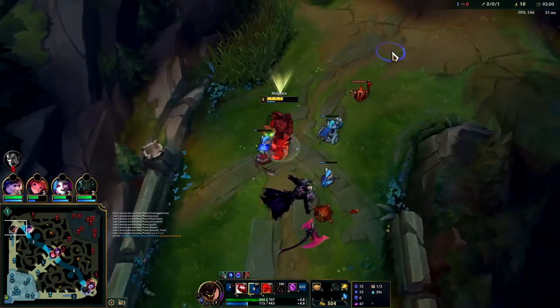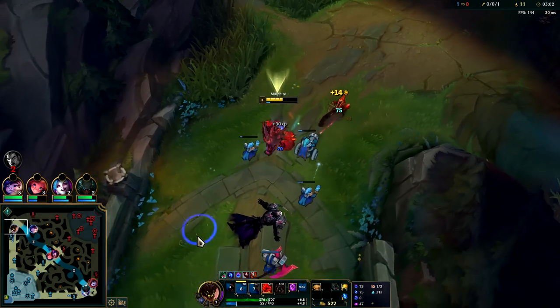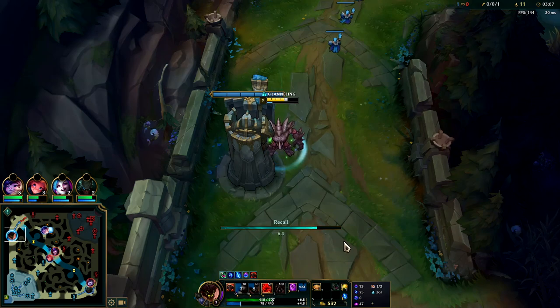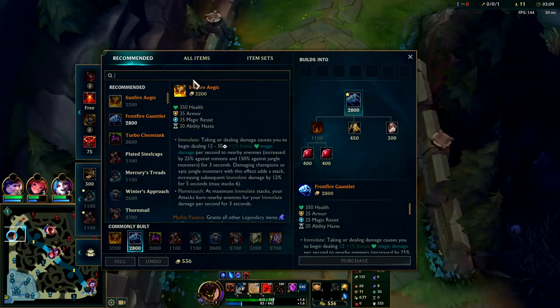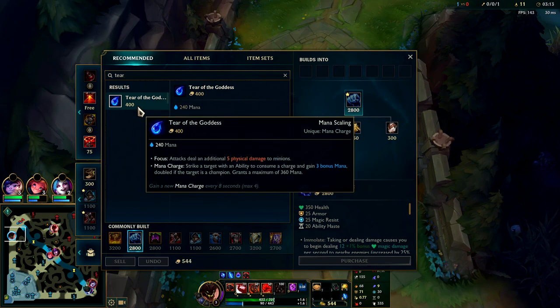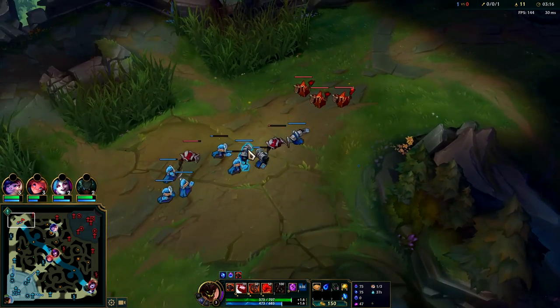At this point, whether you get a kill or not, once you're completely out of mana or forced to back, you want to back and get your Tear, and then you can infinite mana spam. It's really, really strong. Grab Tear and you don't have to take Ignite on Malphite either — it's a really good choice though because it gives you a lot of kill potential in lane.